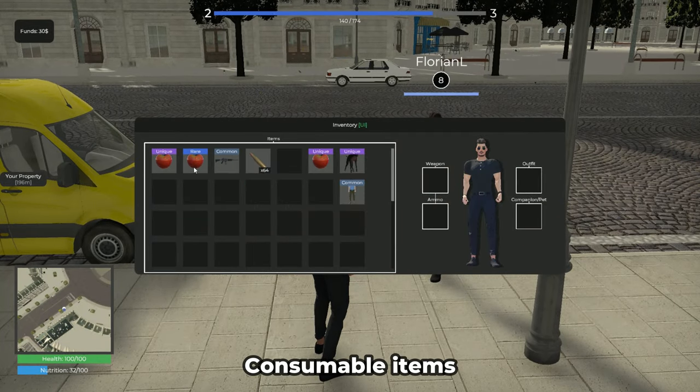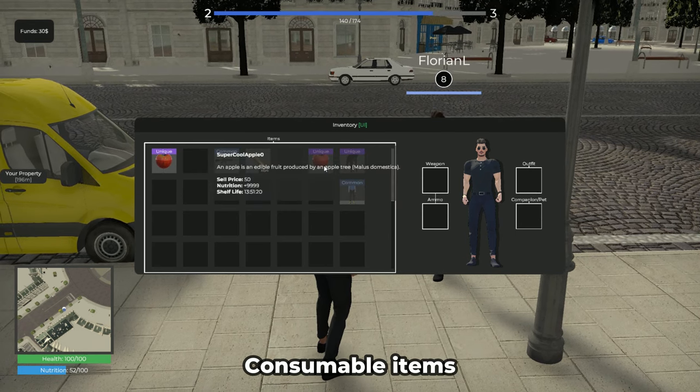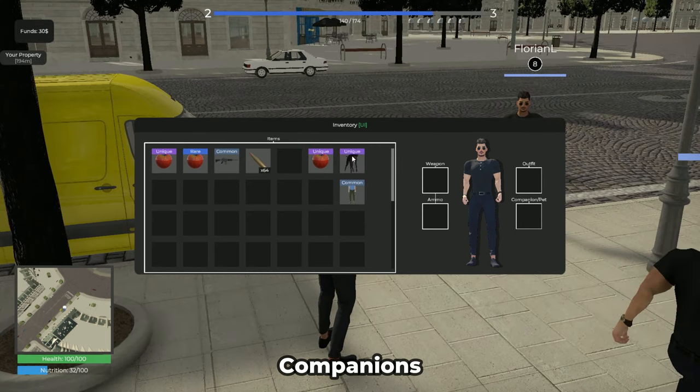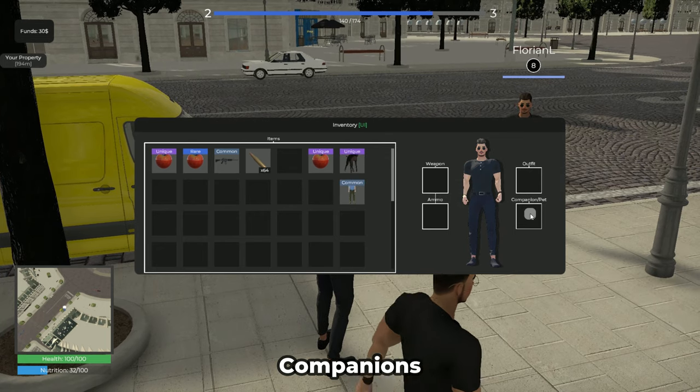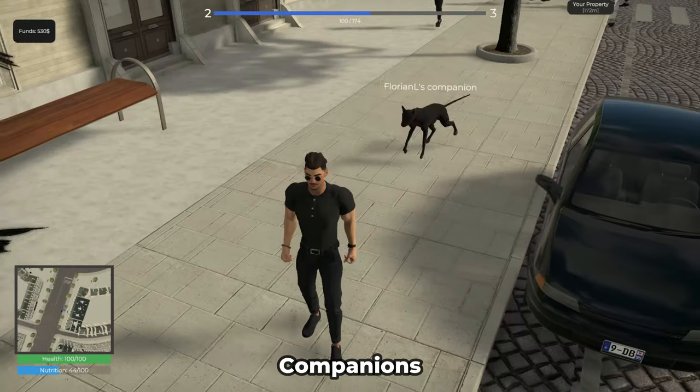Consumable items can be used to increase player values such as nutritional value, XP maintenance, and health. The template also allows players to equip a companion. When they do, the companion appears and stays by the player's side, following them wherever they go.